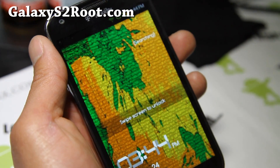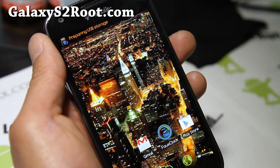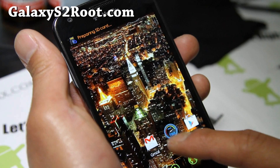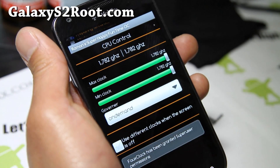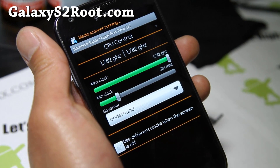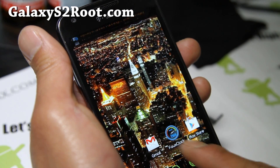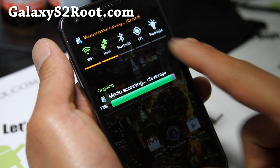Malice boots up pretty quickly. It comes with Fox Clock, which is like an overclocking app. You can set it to 1.782 gigahertz to overclock it. You get these menus here, and you also get 15 toggles.